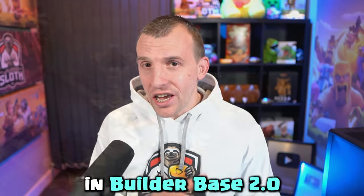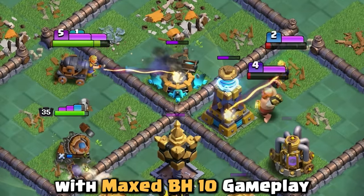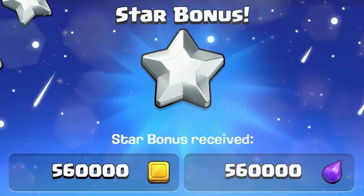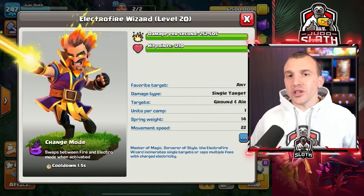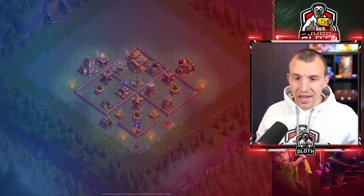You need good attack strategies in Builder Base 2.0, so let's teach you some of the best with maxed Builder Hall 10 gameplay — the more stars you get, the better the rewards. The Electro Fire Wizard is the new troop, so let's utilize that first. I did give you a full in-depth breakdown yesterday, which I will link you to at the end. First base.